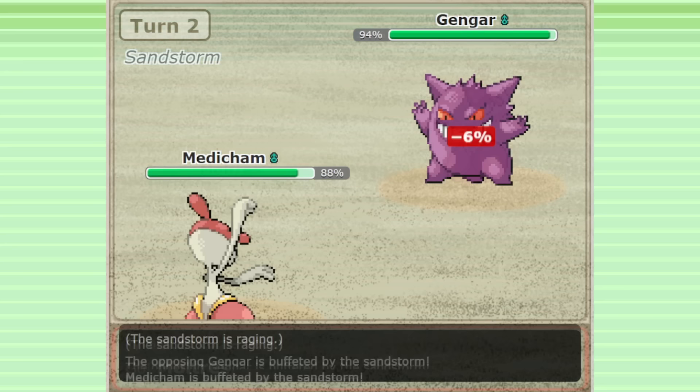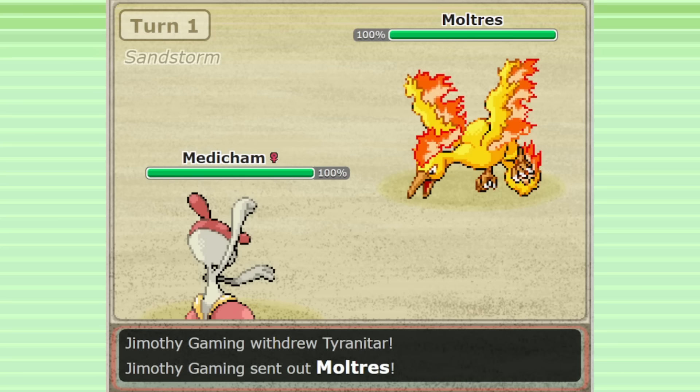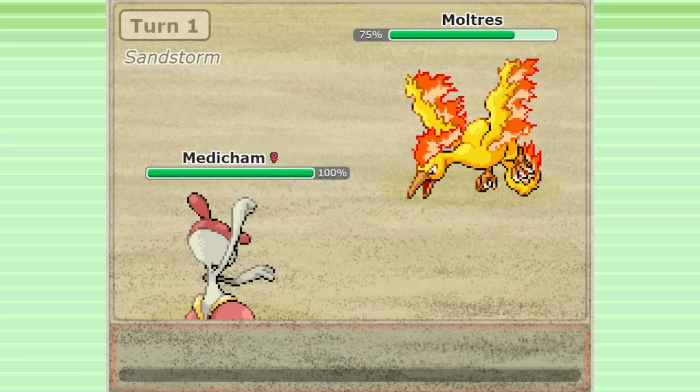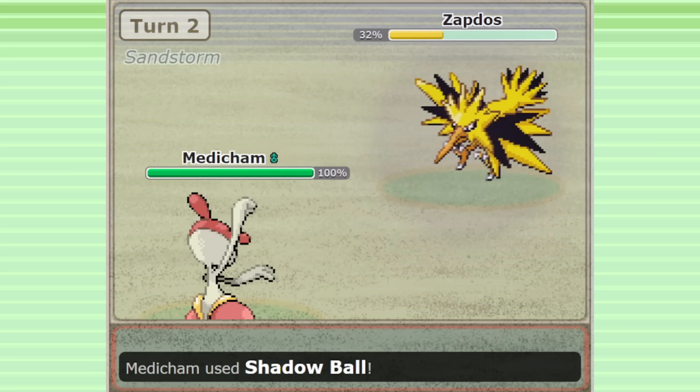With a max speed of only 259 from Adamant, you'll end up slower than enemies like Adamant Heracross, Smeargle, and Modest Moltres. For this reason, I personally prefer a Jolly nature, which allows you to reach 284 max speed. If you're Adamant, common Flying types can easily switch in against Fighting-type moves and force you out, halting your momentum. But if you can outrun these Pokemon and threaten them directly with Rock Slide, your Medicham is much scarier — Jolly Medicham can turn the tables on these usually solid Fighting-type checks.